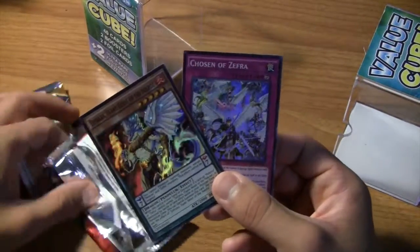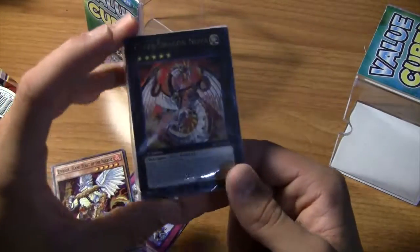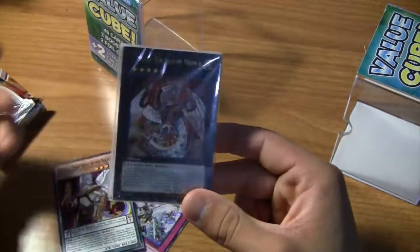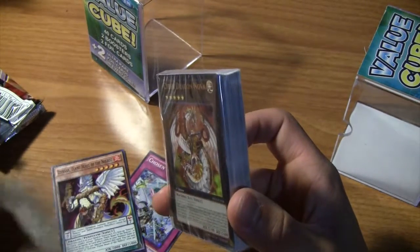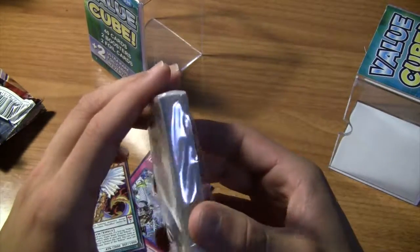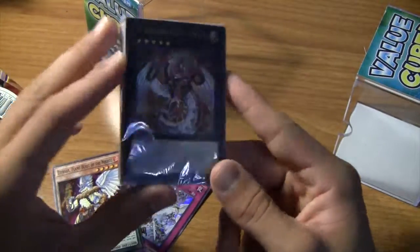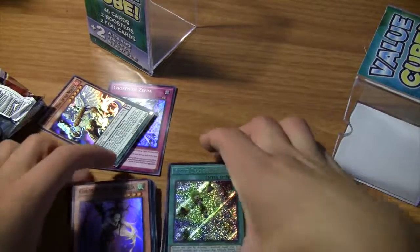I would definitely recommend looking at the value cube at Target, because you can get lucky and find a good value cube. I'm going to get excited when they start having the Rise of the True Dragon structure deck in them. I know later this year they're coming out with the Legendary Dex 2, and they had value cubes with the Legendary Dex 1, so if they do that with the Legendary Dex 2 those will be really good to get. Thank you for watching, and I'll be uploading more videos soon.